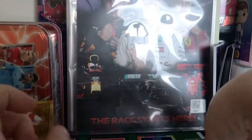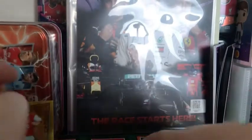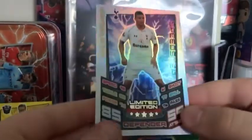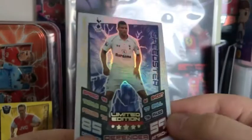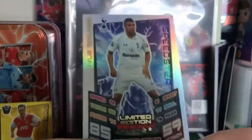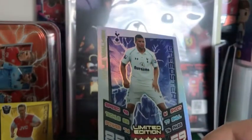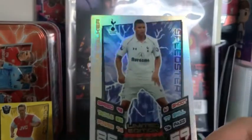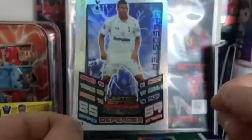So that is basically the stack of cards done, but we do still have our limited edition - we had no idea who it is. And it is Kyle Walker! That is a nice one. Of course now playing for City, his speed stat is still a limited edition - 92 speed, 82 tackle, 74 power, 61 shoot, 77 skill, and 76 pass for the Englishman.